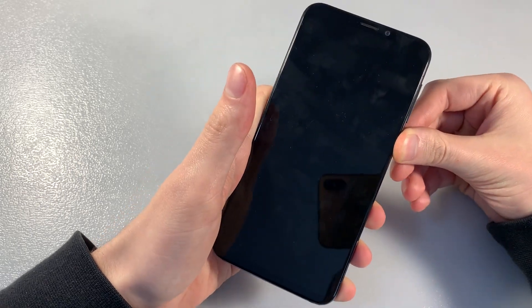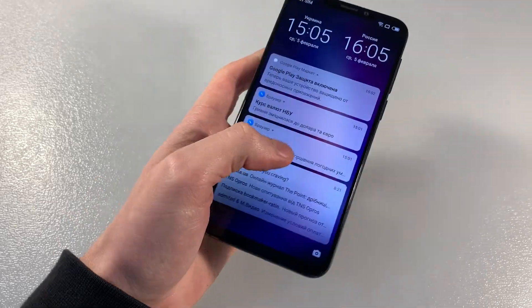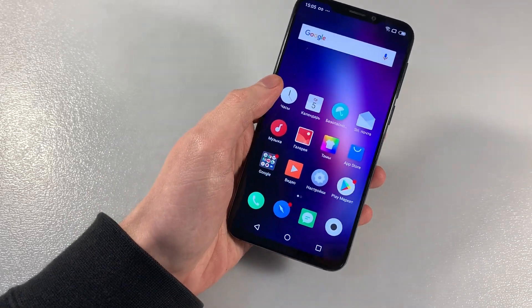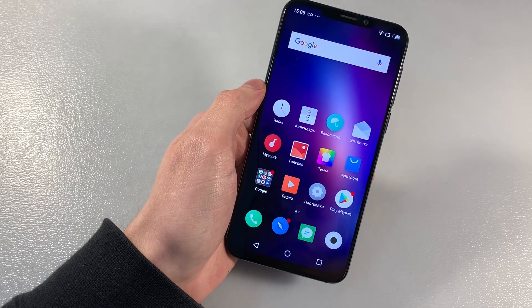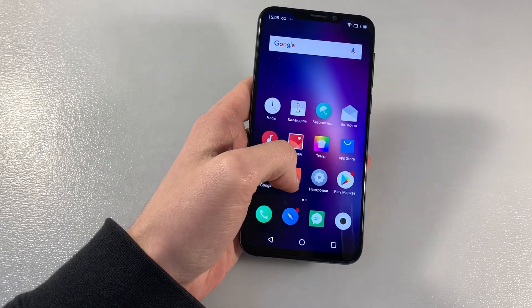Turn on the device. The device loads — unlock. The display is Full HD, this is an IPS display, 6.1 inch.